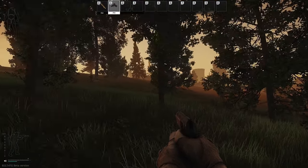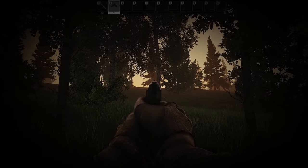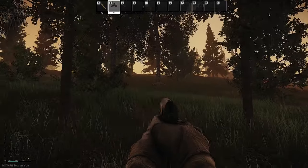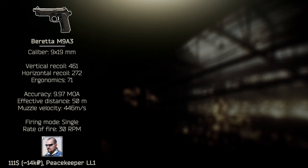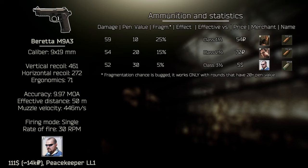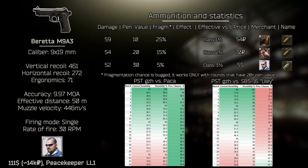That leaves us with the last group of guns: pistols. I would use them as a last resort budget option, unless you have an easy time landing those hits. Your best option is probably the Beretta, or maybe the Glock 17 if you can spend a little extra. The reason is that if you're against somebody with a Paca, you have some chance to go through their armor with PST GZH rounds with 20 penetration power. Other pistols lack rounds with good pen values, so I would just avoid them.